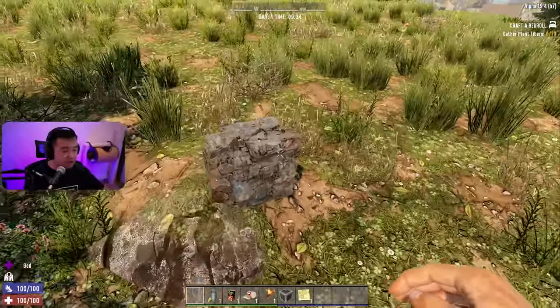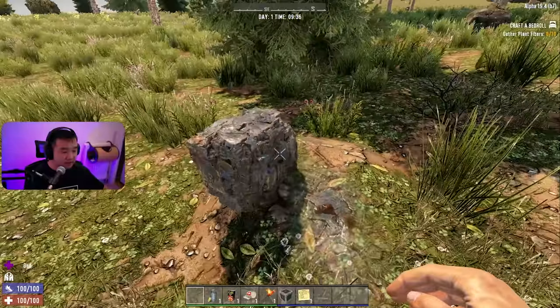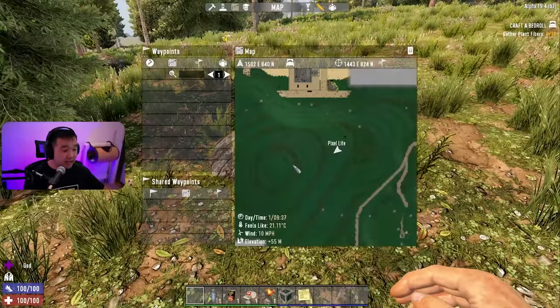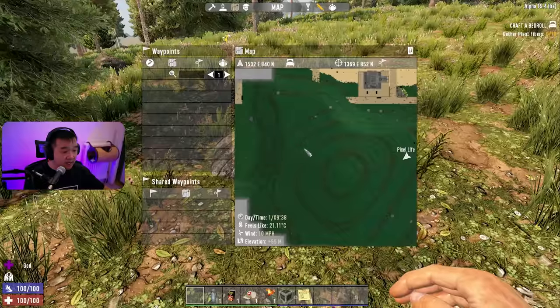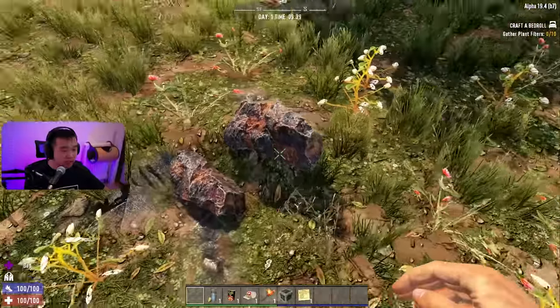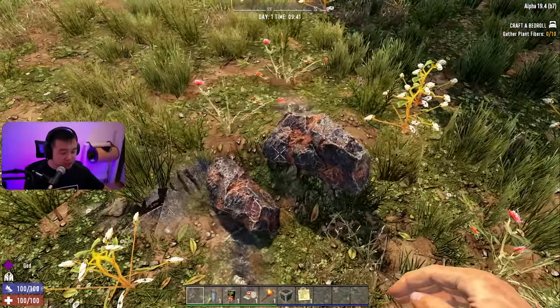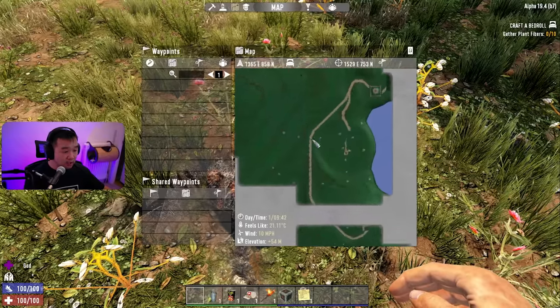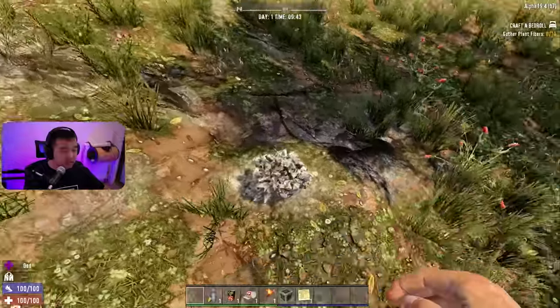Right here — this is lead. It looks like a square bit of scrap metal, something maybe out of a sci-fi thing. So this is lead. And if we go over to this one over here, this is going to be iron. There you go — iron. It's a double deposit too, that's lucky. So this is iron right here, it's going to have a red tinge to it.